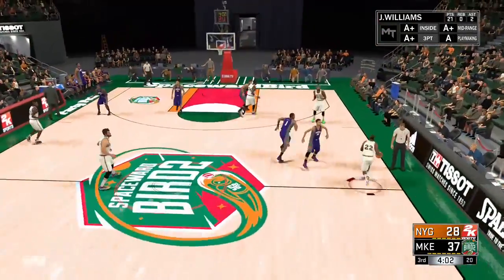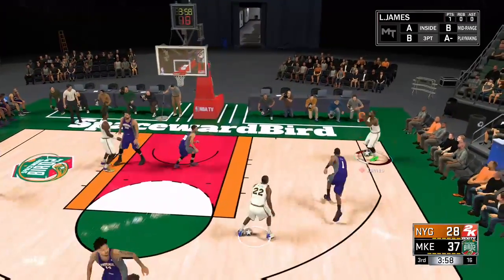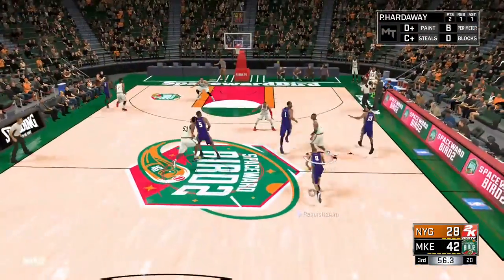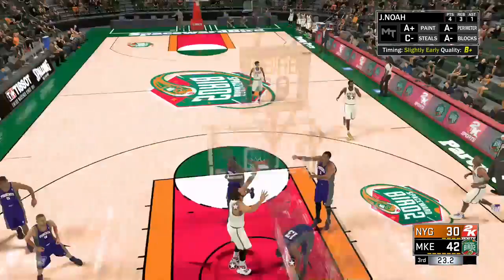Second half and getting into a little rhythm with this team. Kevin Love with the pass back to Jay Williams — look who's wide open in the corner, that's LeBron James, with the three from the right corner. Opponent pressing a little, catch him with the charge and we get the turnover. More pick and roll — Noah and Lillard, defense sagging off, that's too much space, letting it fly, and knocks down the easy three.